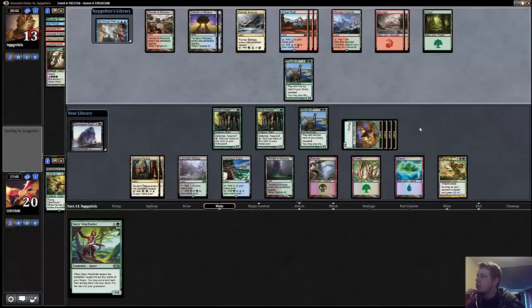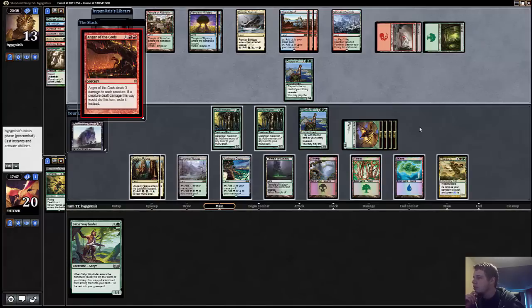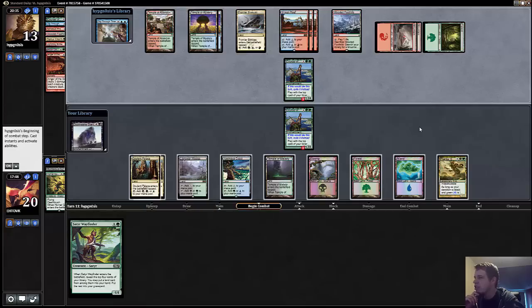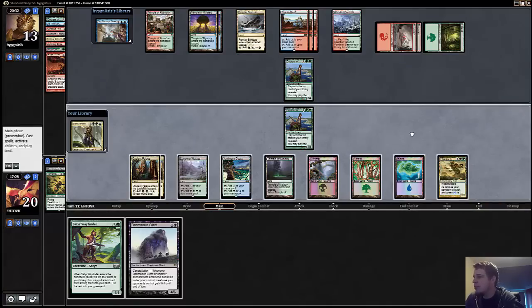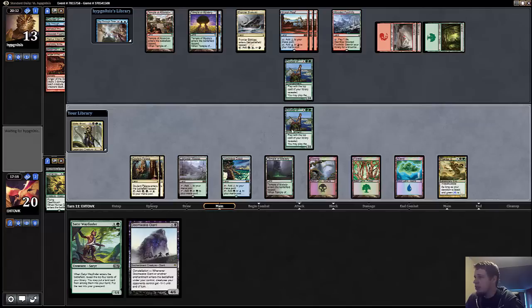His Dig Through Time is pretty powerful. Anger clears all my stuff away — pretty unfortunate. Now I can make a snake, rather, exiling my Hornet Queen. I kind of want that there in case I find a Whip of Erebos. I don't think the one per turn is worth it — I think I'd rather just have a Hornet Queen later. I kind of want that Sidisi too, and don't really want to mill over that with Wayfinder. Yeah, I'm just going to keep that.